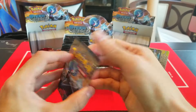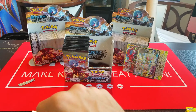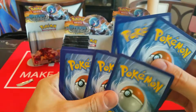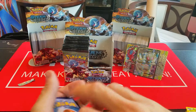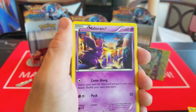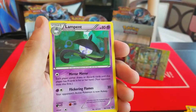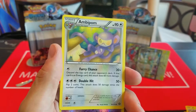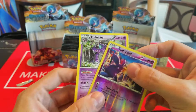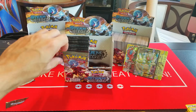I think we might have something here. Tangela, Joltik, Larvesta, Rufflet, Ponyta, Flaffy, Fletchinder, Pokemon Ranger, Reverse Nidoking, and — nice! We have a Full Art Magearna EX. If you've heard me talk about this card, I'm not a big fan of it playability-wise, but I do collect and I don't have this card yet, so I need it for my set. It just looks pretty darn cool.